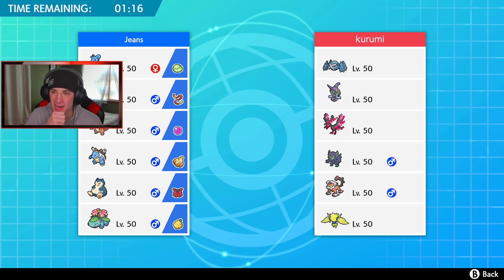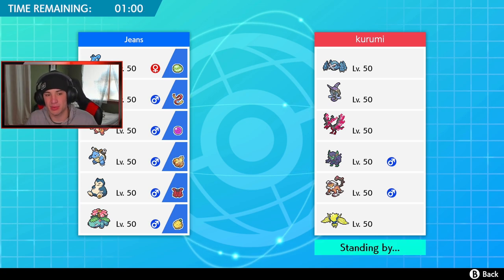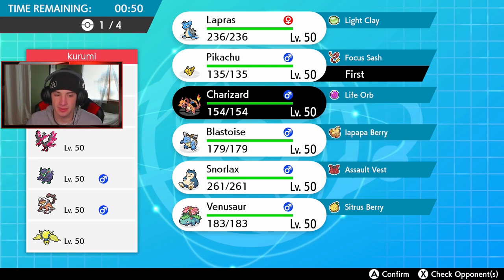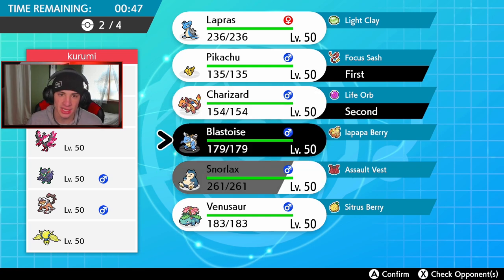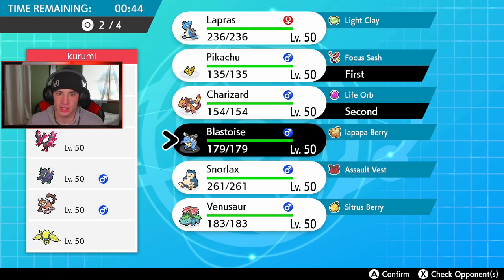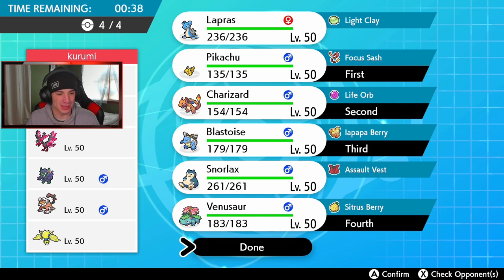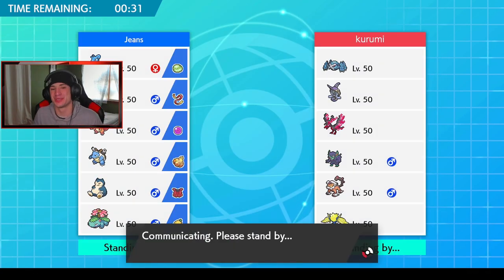This is our third and final battle — looking for a winning record. This guy has a total meta team: Metagross, Tapu Fini, Galarian Moltres, Landorus, Grimmsnarl, and Regileki. If we can beat this, that'd be fire. I think he's going to lead Lando. I think Pikachu and Charizard thrive here as a lead — Intimidate won't do much to us since we're special attacking. I love having fun on the ranked ladder more than actually trying to win — I'd rather have fun than stress over results.